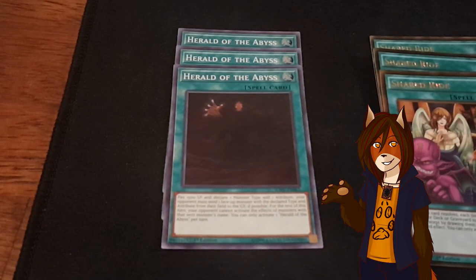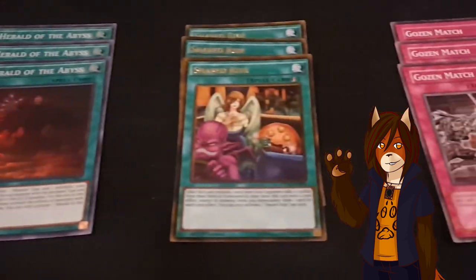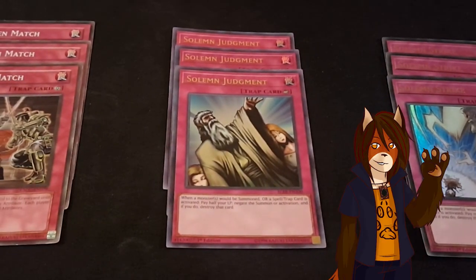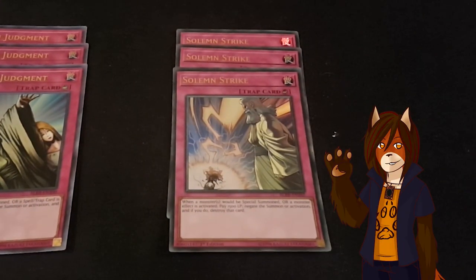Next we move into the side deck. I have a playset each of Herald of the Abyss, Shared Ride, Go Zenmatch, Solemn Judgment, and Solemn Strike.